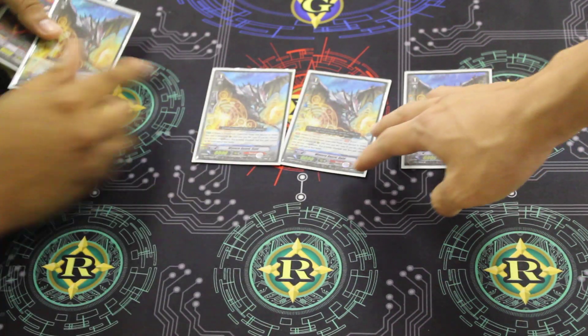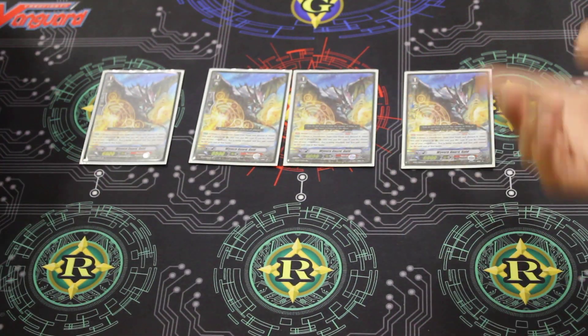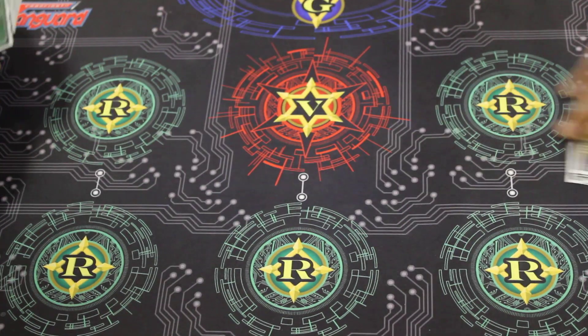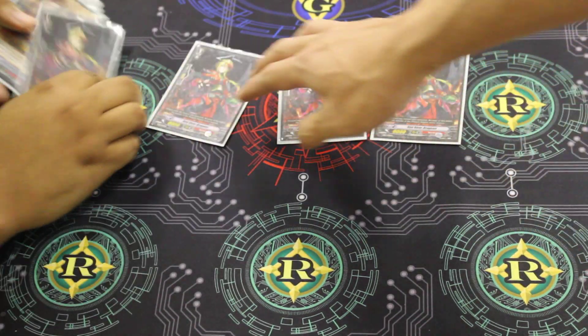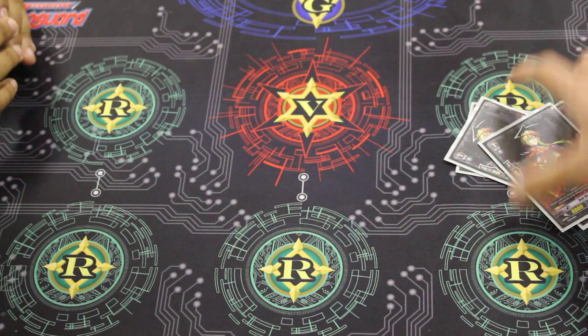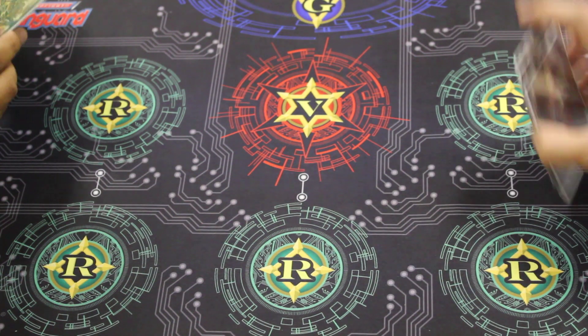Moving on to Grade 1s. Staple — four Perfect Guards. Two new ones and two old ones, because I'm classy like that. Obviously, four vanillas because 8Ks are very important. I always confuse the Grade 1 vanilla with the Grade 2 vanilla for some reason — they look the same. Good thing you're not playing the Grade 2 one.